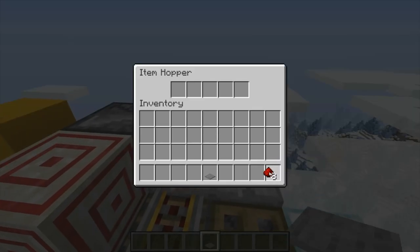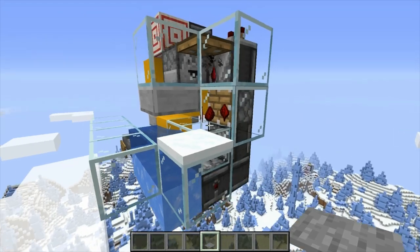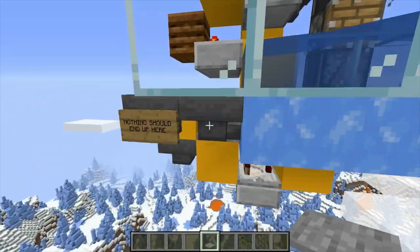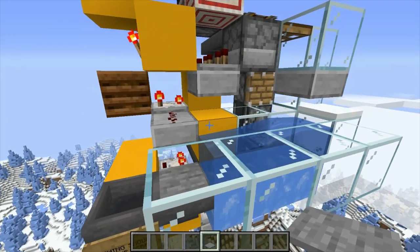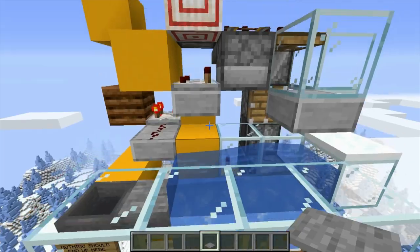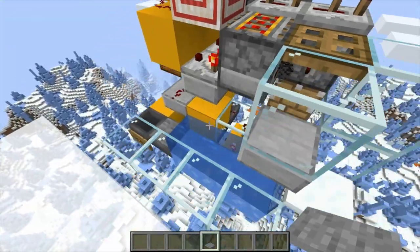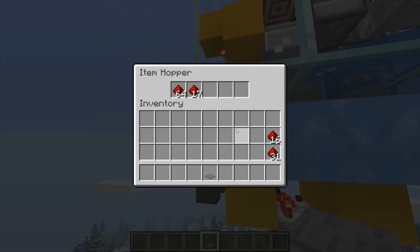I'm going to put nine items in just so we can see how it goes — pump and pump, and you saw that it went in those groups. So now if I put eight in, because it's already over one count, we'll get that first count of seven because we already did a count of one, and then we'll have one extra. So I'm going to put eight in and we're going to see the seven come in and then the one, just like that.